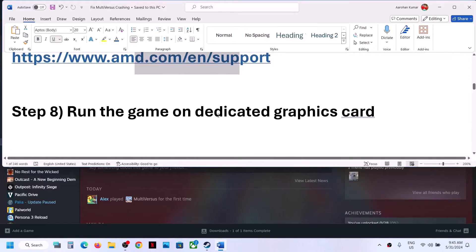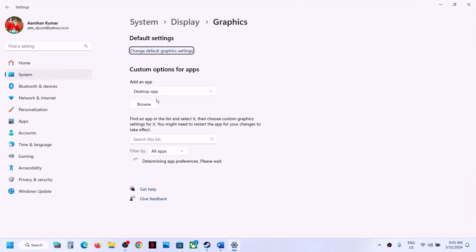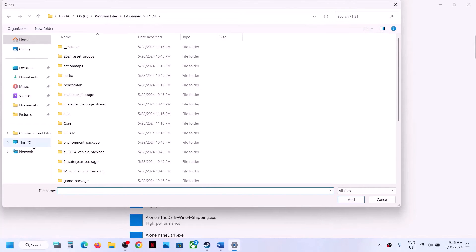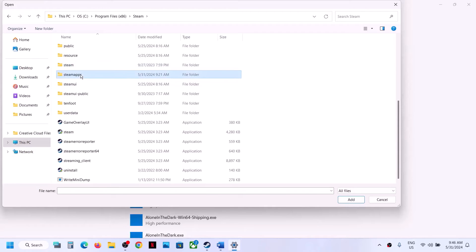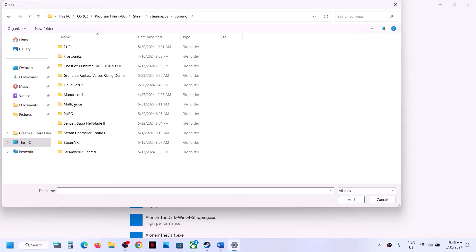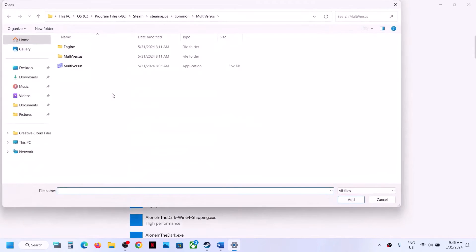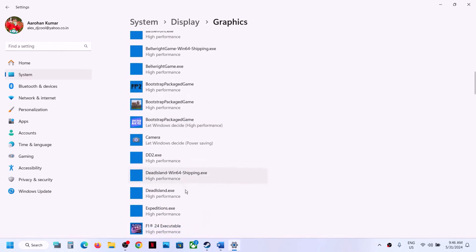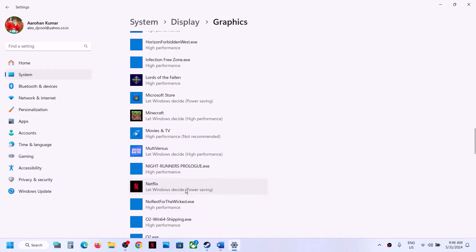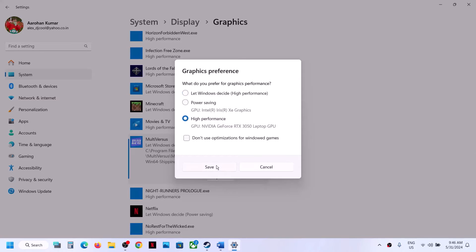The next step is to run the game on the dedicated graphics card. Type Graphics Settings in the Windows search box and click on it. Click Browse and go to the game installation folder in C drive, open Program Files (x86), Steam, SteamApps, then the game folder, select the game exe file and click Add. Also add the MultiVersus Binaries/Win64 exe file the same way.